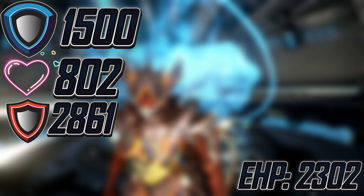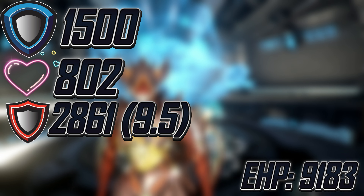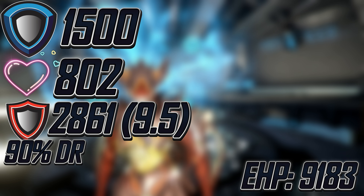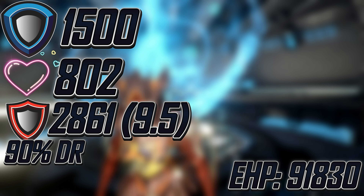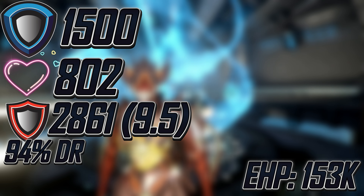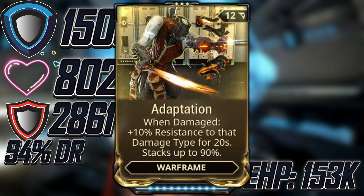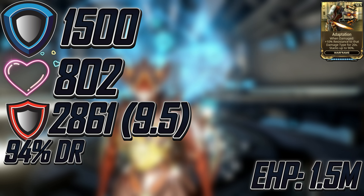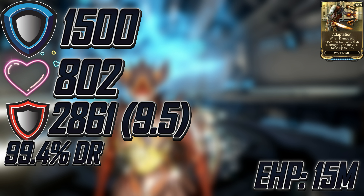That is 2,861 armor — 9.5 times our health, which is 7,683. With the shields, that is 9,183. Baruuk also has his Desolate Hands, which offers a proper 90% damage reduction, which brings us up to 91,830 effective health. Then Baruuk has additional damage reduction while his Serene Storm is active, granting us another 40% damage reduction. This brings us up to 153,000 effective health. I actually forgot to add Adaptation, so I'm just going to put it right here.